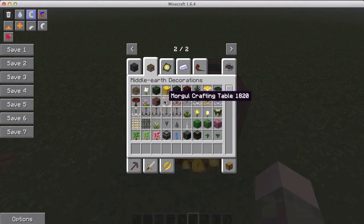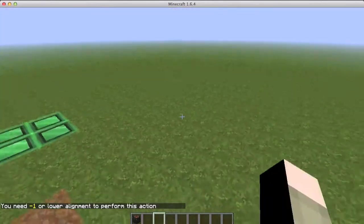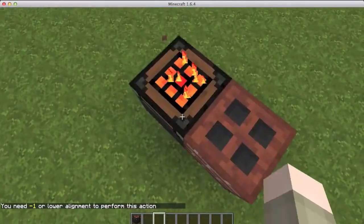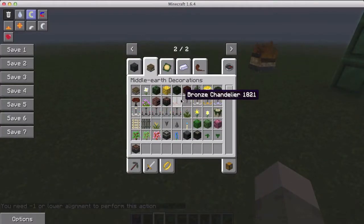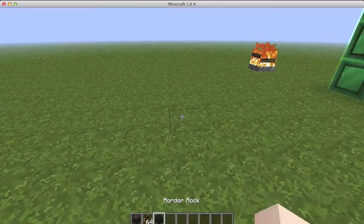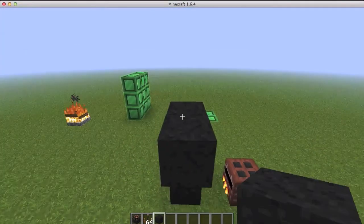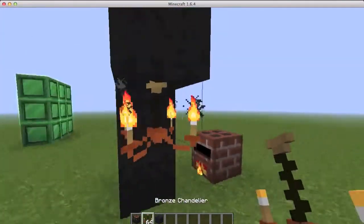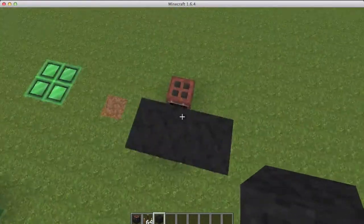That is the hobbit oven. Then this is the Morgul crafting table — I'll show you about what that means in a bit. And here are some chandeliers. Let me get some Morgul blocks and build a ceiling. It should be a light source, right? Let's check — yes, it is a light source!